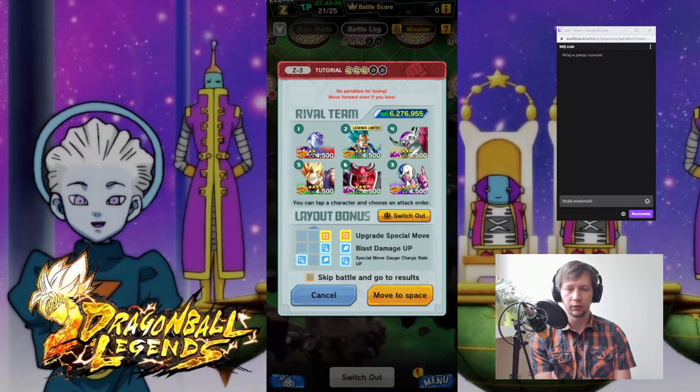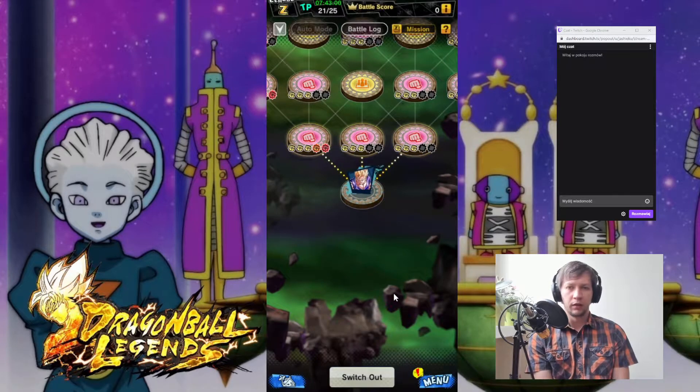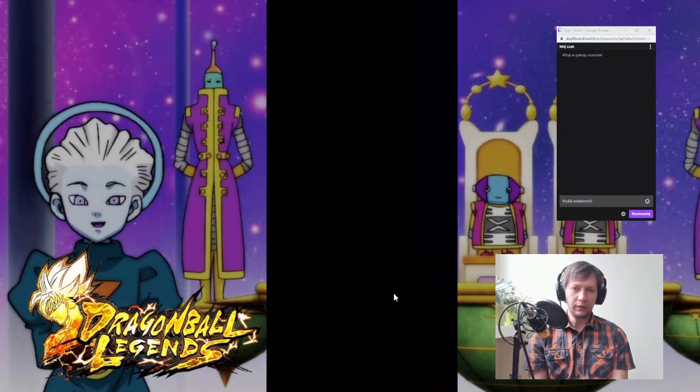On the start of the second turn, we will use our special move from Goten, and hopefully we will finish him off before his transformation. Then at the start of the third turn, we will move to Frieza here with Goku Blue Kaioken. We don't want to waste it on green units. Sparking and Extreme Unit next. Let's begin to move.